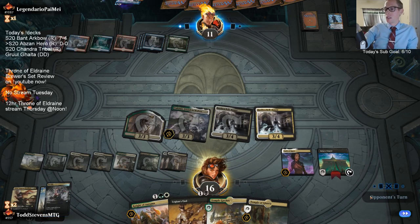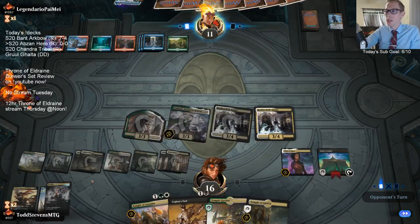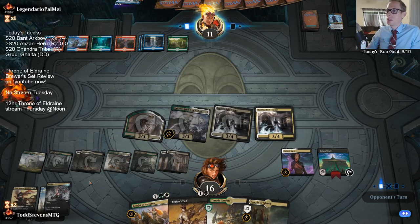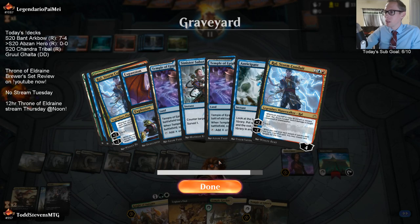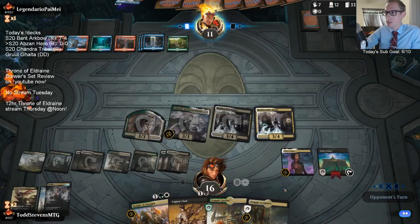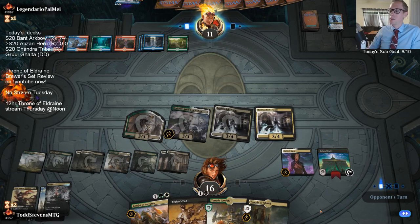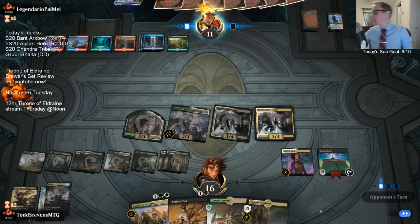We're back up to 16. I like having this instant-speed Mortify - we can kill a Reclamation at instant speed to our opponent's surprise. They drew too many cards with the Explosion, so they actually discarded a Sabotage. It could be that they have more counter magic in hand.